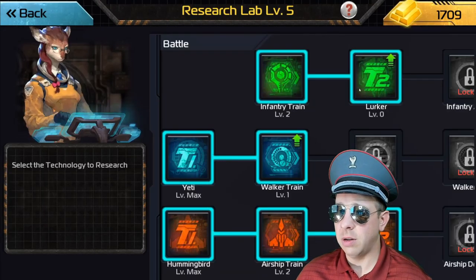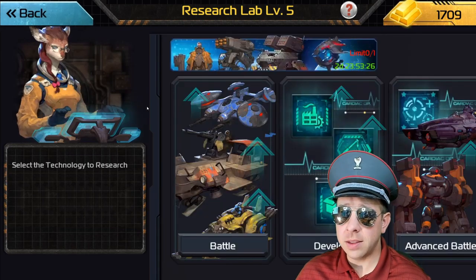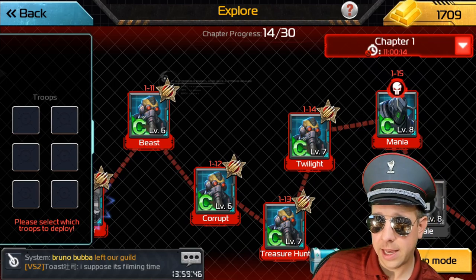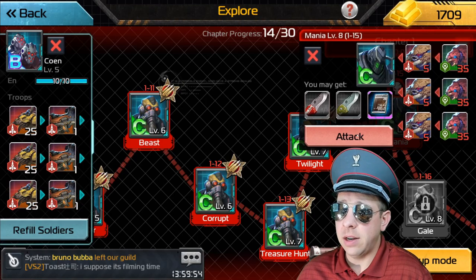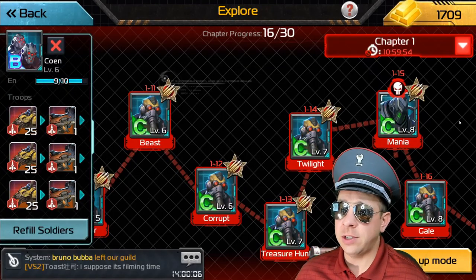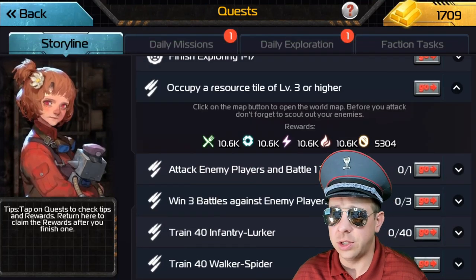Now I want to look at this research path and see how far along my infantry is. I have lurkers available — I just need resources. 200,000 cash is not a small amount, and then I need 150,000 food and parts. So the best way to do it is just to go farm the map. I do have some troops. I get my free magazines by clicking down here — a little chest right here. Click that — some free magazines for the ones I've already done. I could just stick to this path and keep going down and exploring. Every time you explore, you unlock a quest and you can reclaim those quest rewards for the resources you need to level up. The game doesn't force you to PvP early on if you don't want to.